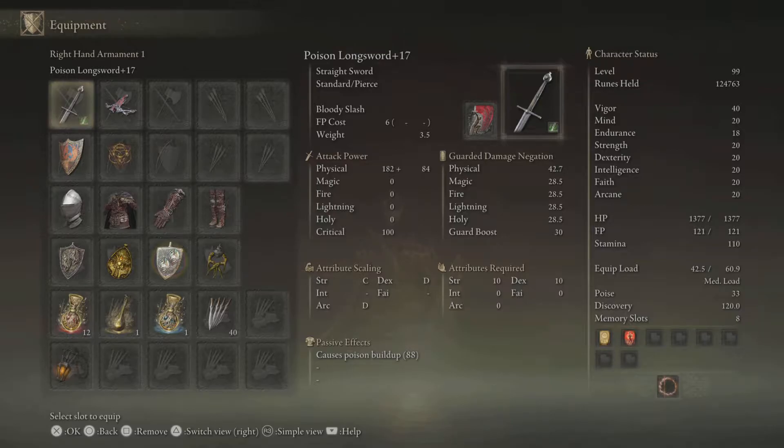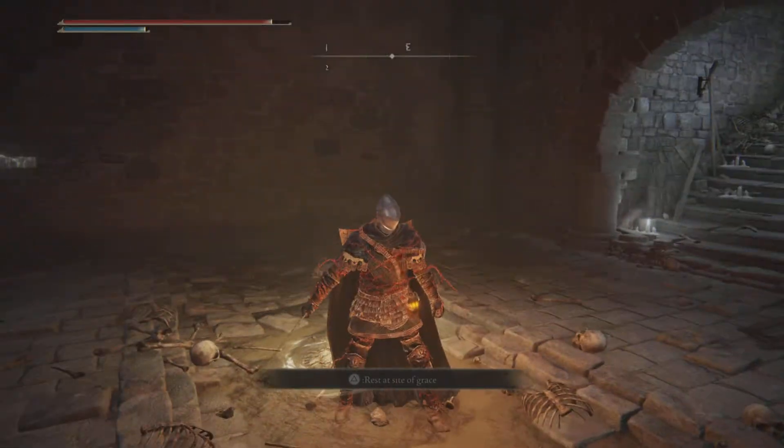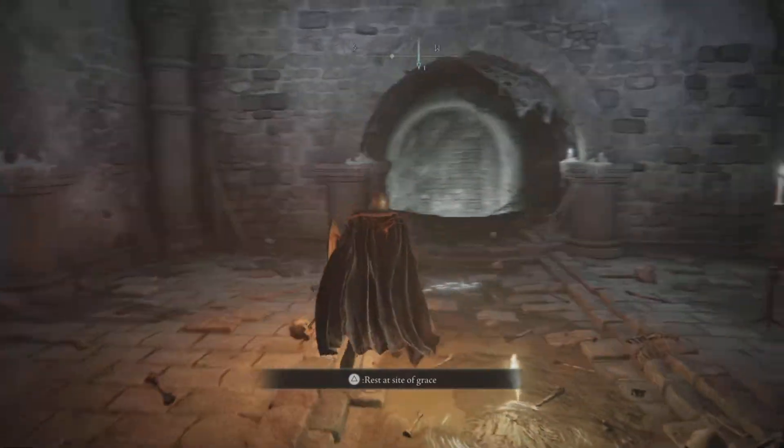My sword is now poison long sword level 17 - I've gone up 2 levels additionally. I now cause poison build up but I also have that cool blood attack as well. I was going to take on the boss in this video and that is what I intend to do. Whether or not I live is another matter.